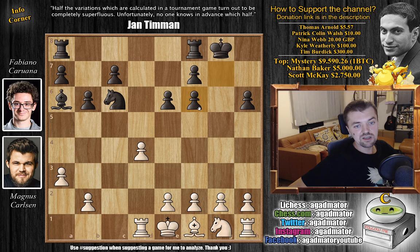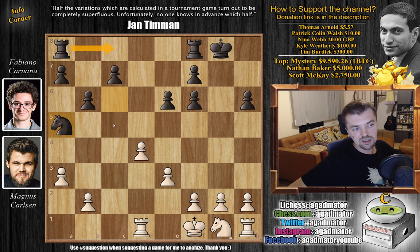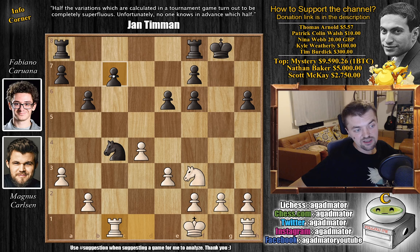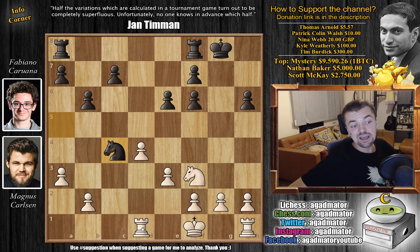Now bishop captures on f6 — Magnus decides to give up the bishop pair in order to mess up Fabi's pawn structure. We have g captures on f6 and now knight f3 is a known move here, but here we have e3 by Magnus. As of move 15, we have a completely new game in this theoretical struggle in the Nimzo-Indian. So Fabi captures the bishop, of course we have bishop captures on f1, king captures, and now knight to a5 — you want to get the rook into the game, push c5, and fully develop. Knight to f3 by Magnus and now knight to c4, putting pressure on the pawn. While you could defend this pawn in a lot of ways, Magnus probably had this all analyzed at home and thought that rook to b1 poses the most problems for black.